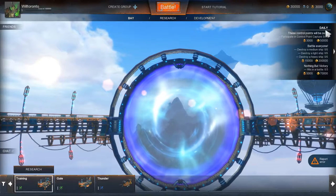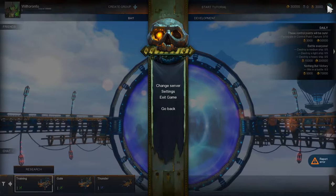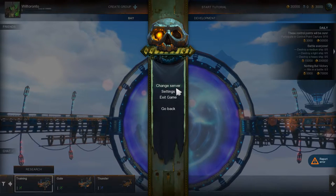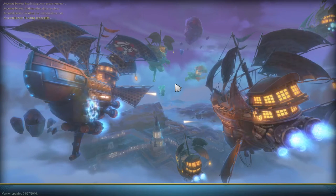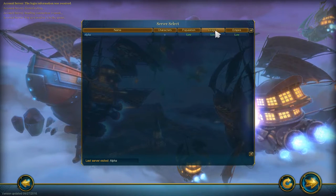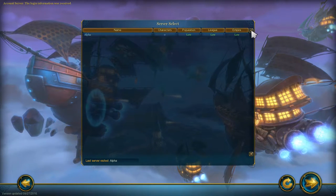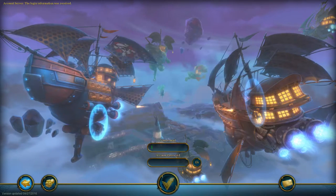Up here is game settings. You can change server - it brings up the list of servers and you just switch. I really like this option compared to Armored Warfare where you're stuck on one server.